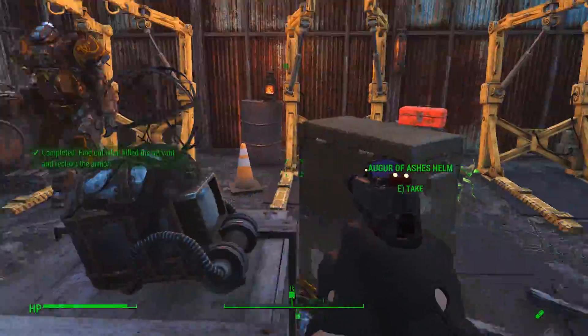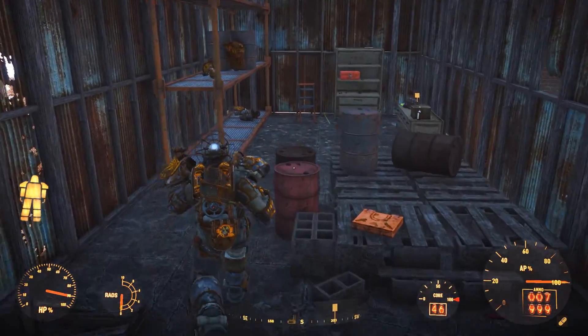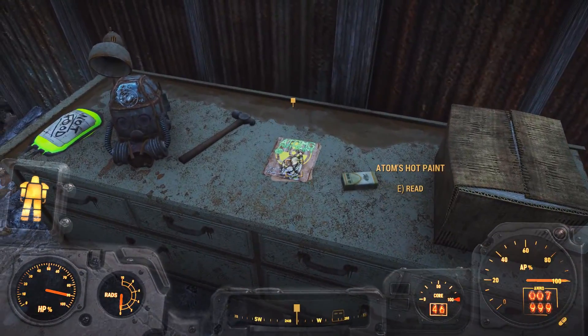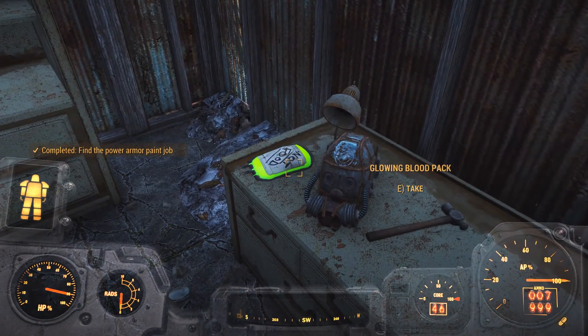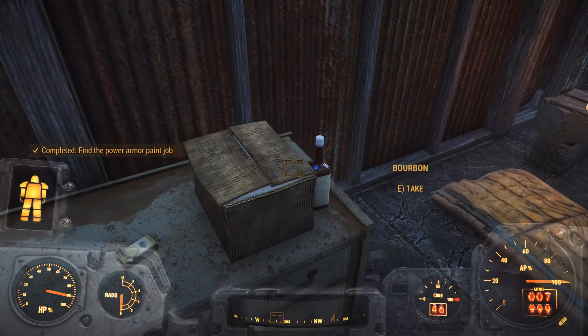Hey everybody, let's get ourselves some Children of Adam themed power armor. You get a quest which leads you to a garagey kind of place where you can get a full set of power armor, a T-45 paint job, and all the bits and pieces needed for another two custom sets of power armor. Let's check it out.